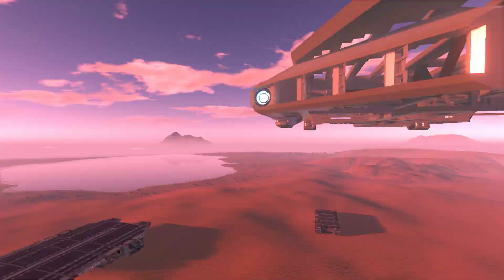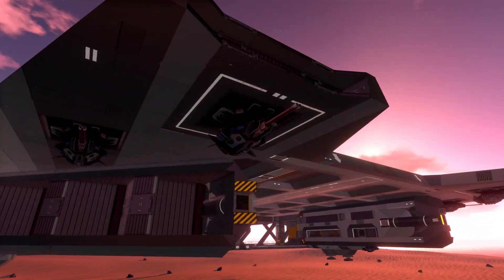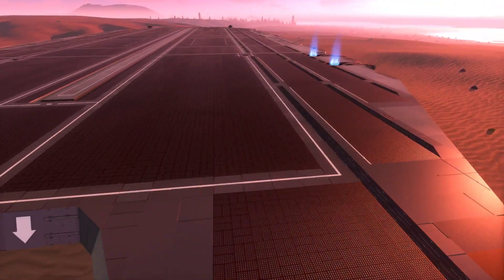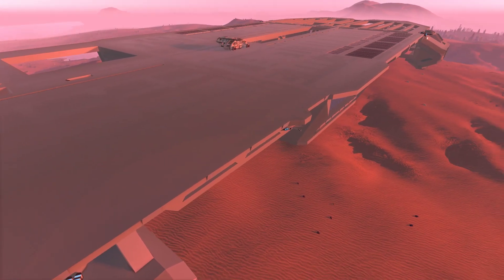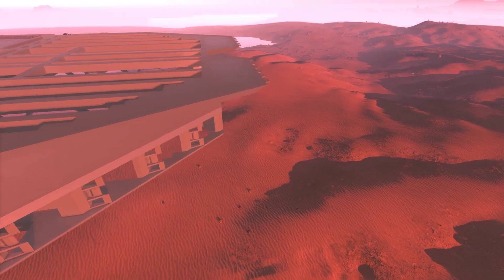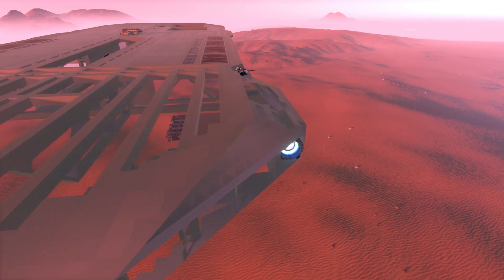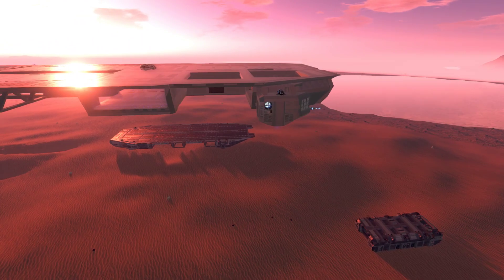I'm always looking for places to put turrets. One easy place is the backside of the ship, like the Helios had. I'm trying to keep the flight deck on top mostly unobstructed, which makes it really hard to find turret spots up there, but it needs a good level of drone protection, so I'll definitely have to get some turrets on the top side one way or another and might have to build things out to accommodate that.